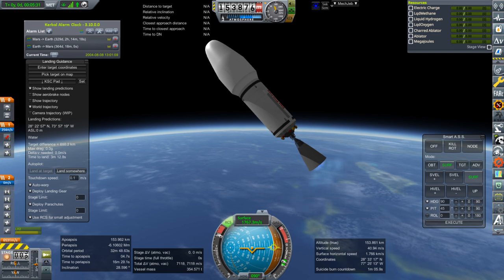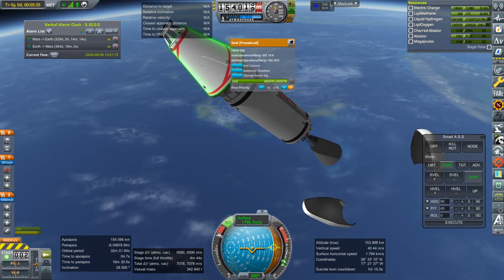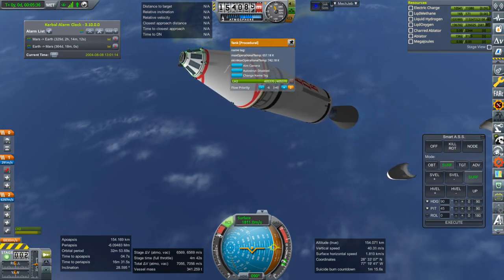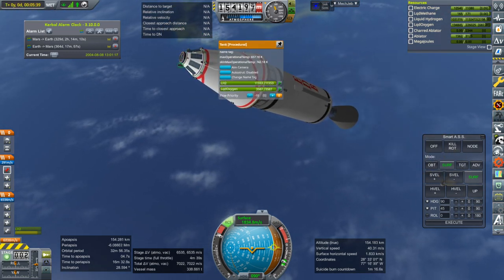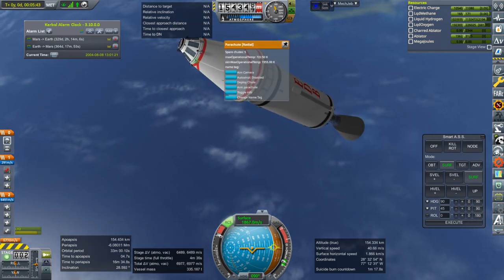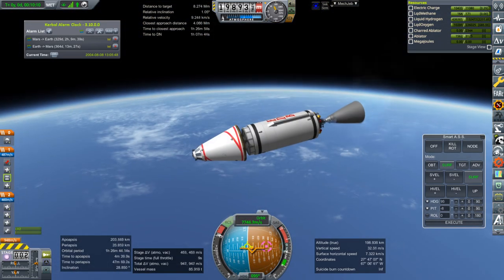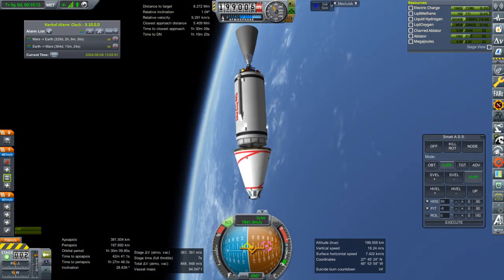Let's dump the fairings. This is our fuel delivery pod — just the hydrogen there, and then a little bit of hydrogen and oxygen using the BE-7 engines. We've got parachutes and a docking port. Okay, good enough for now.